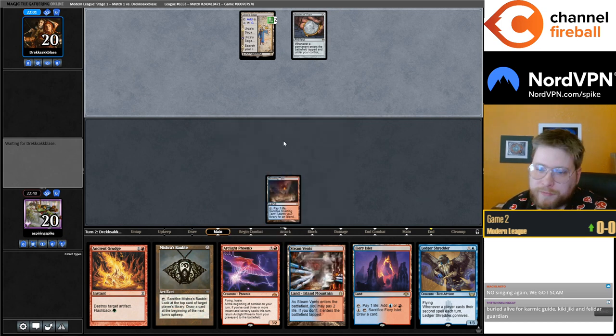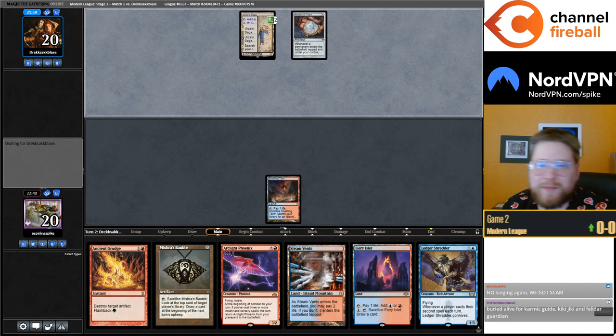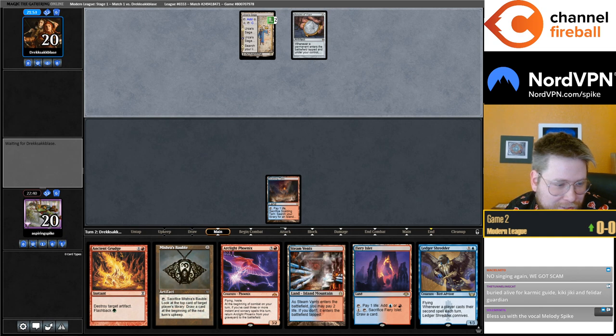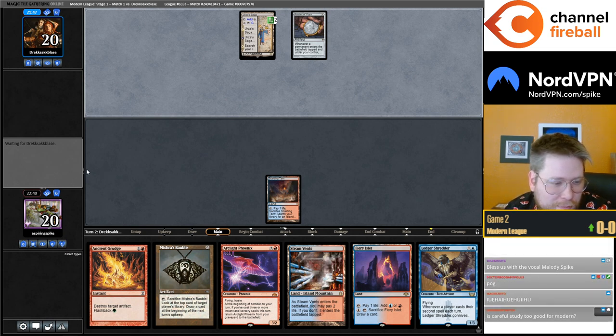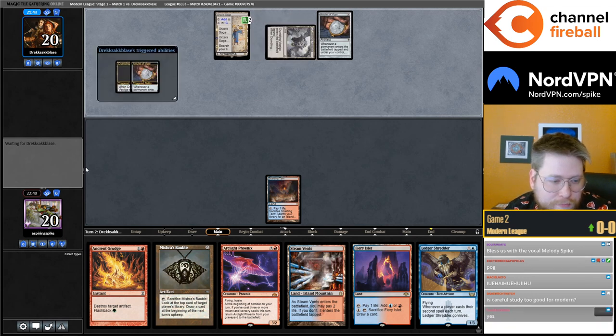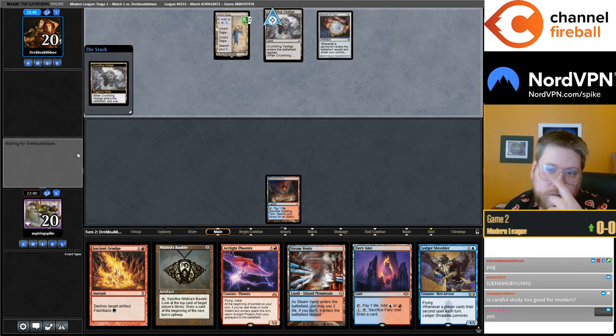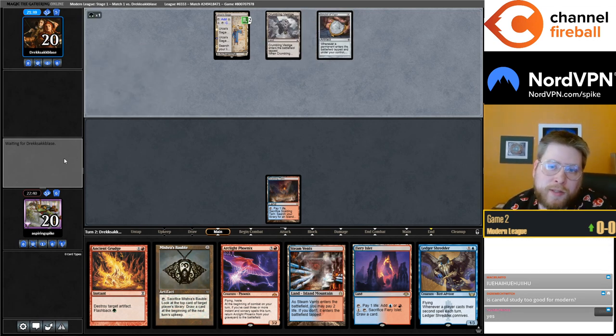Scalding Tarn! Sorry, I don't know — you gotta time the Sing Redemptions. You have to give me like 30 seconds because I just forget after any longer than that. Buried Alive for Karmagai, Kikijiki, Felder, Guardian. You can also put Priest of Fel Rites in those piles, but it's pretty slow and probably easy to play around.